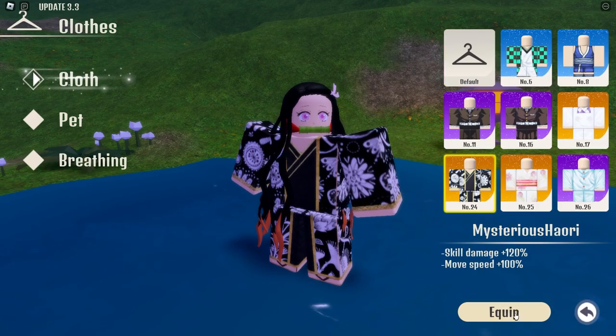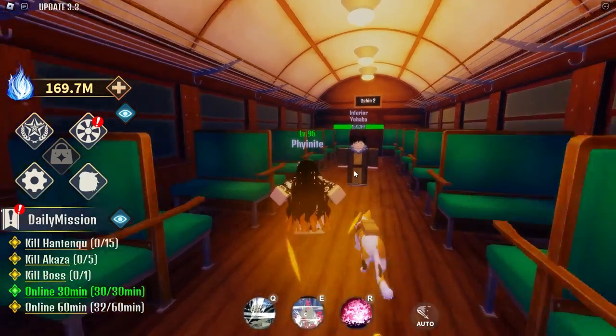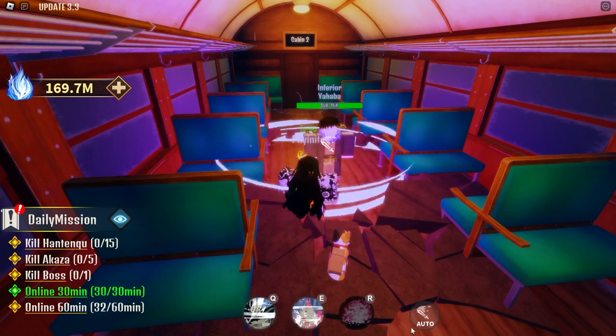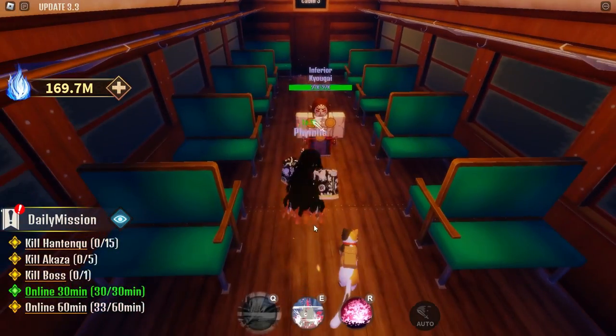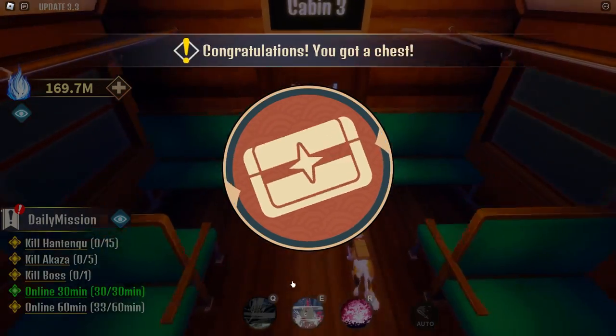We deploy her and give her one of the good clothings — there we go, equip. To be honest she's an extremely good character. Especially her first move — look at that — her final move is just amazing. All of her moves are really really good. Yeah, we're just going to be using her for a bit.